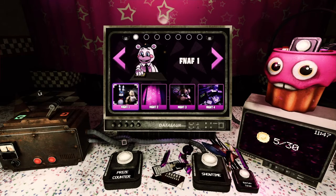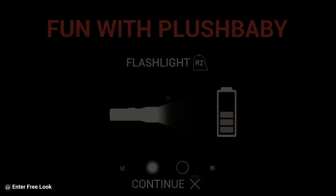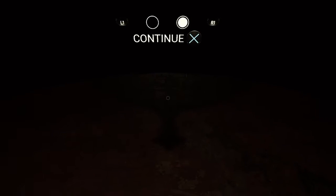Hey guys, Toy Bonnie here and welcome back to FNAF VR. Last episode we did Nightmare BB, got five coins and got a cockroach. Now we're gonna do Plush Baby — whatever Plush Baby is, never seen Plush Baby. Flashlight. It's 5 until 6am. That's easy, just keep the flashlight on. I don't know if it's the exact same as Plush Trap, maybe.